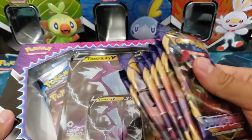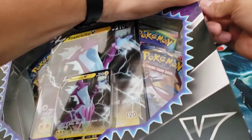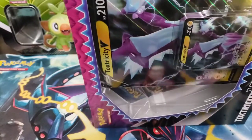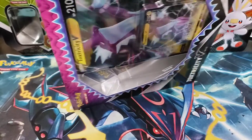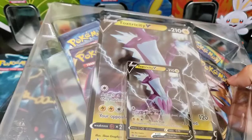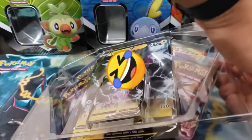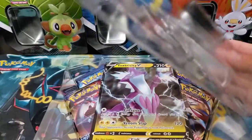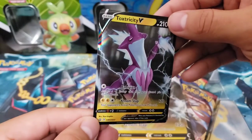The packs I opened up from that booster box seemed like they were mis-packaged in a way - something with the crimps on the edge. I'm just struggling to say what I'm trying to say, just watch the other video and you guys will see what I'm talking about. Alright guys, so we got the Toxtricity promo card!